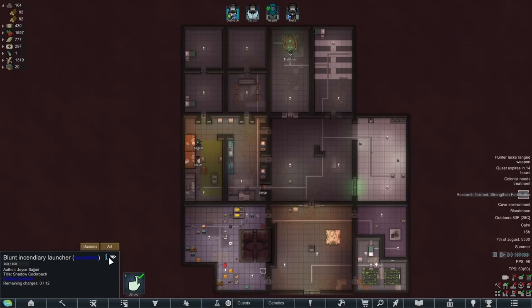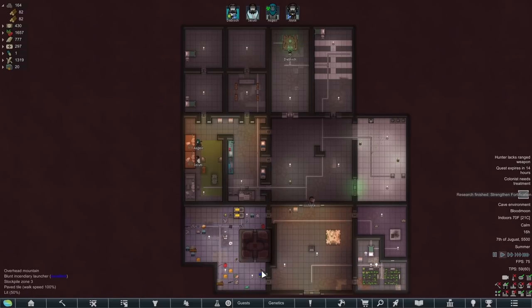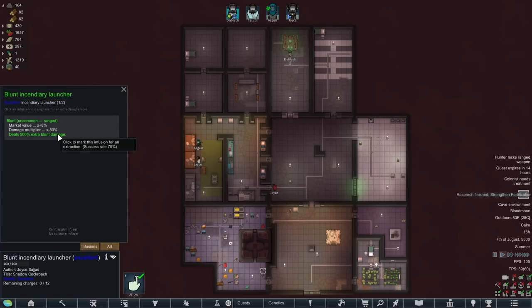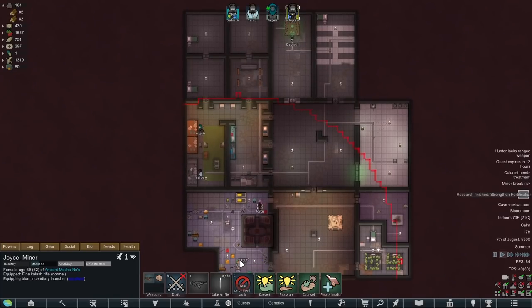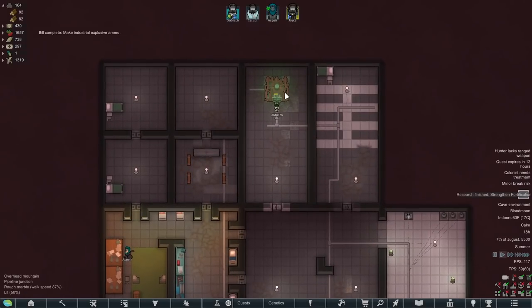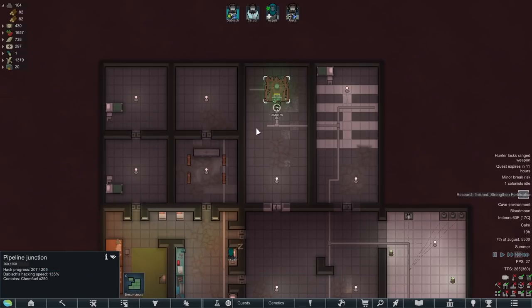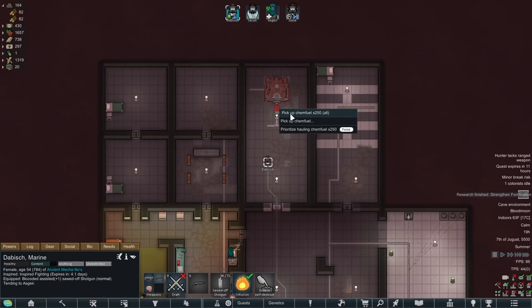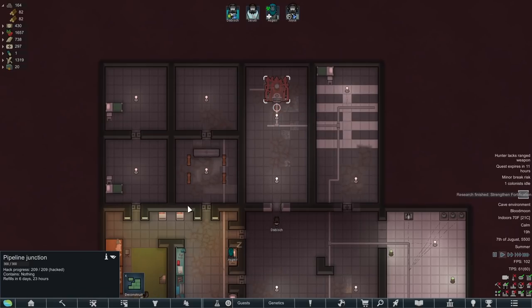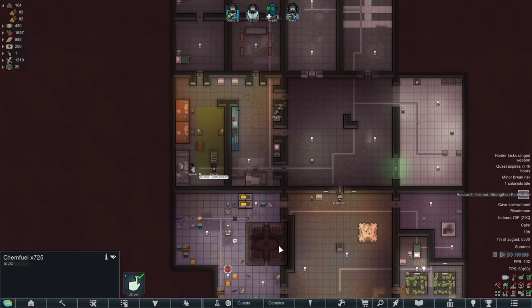So we made the Incendiary Launcher, and it's an excellent one, which isn't actually good - it's got really high value, and it has a weird enchant that deals extra blunt damage but lower base damage. We'll have Joyce equip that and load it up with ammo. I'm almost certain we're going to get an infestation from this thing. We are almost done hacking the pipeline junction, and Dabish's hacking speed is 135%. And there we go - we actually got the Chem Fuel. We've got 250 Chem Fuel. We can hack it again in 6 days 23 hours for more Chem Fuel. That's a really good way to get Chem Fuel - we're at 725 Chem Fuel total.